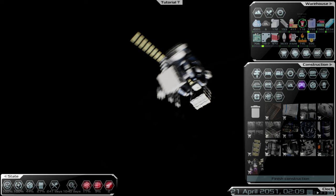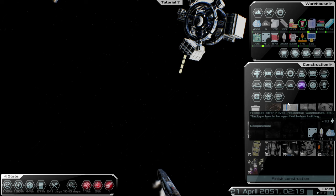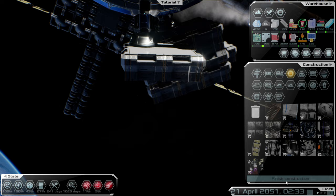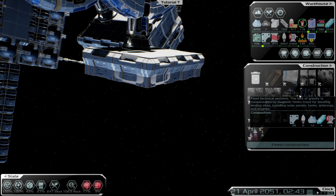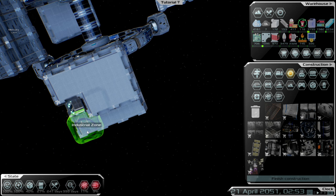While that sends over to the lunar ship, we can build our next habitat module which is going to be another three-layer one. For this one I'm going to start building an industry section - that will make more sense when we come to doing it. We'll need an industrial zone, and I'm just going to stop the rotation so things are a little bit steadier. We're going to keep to the same sizing as before - three by three.